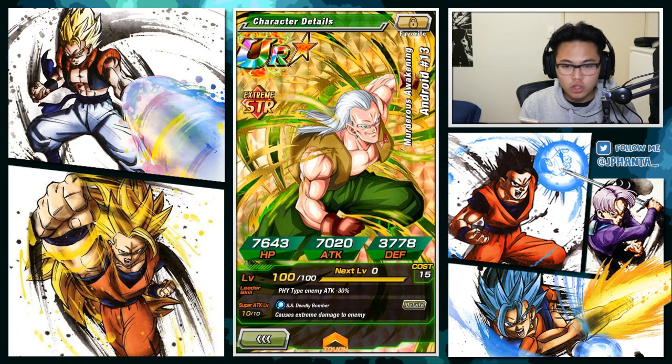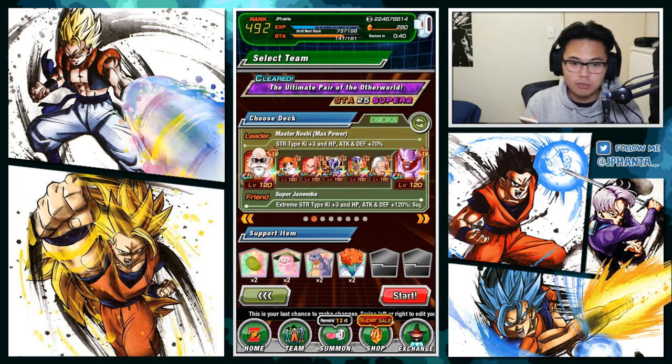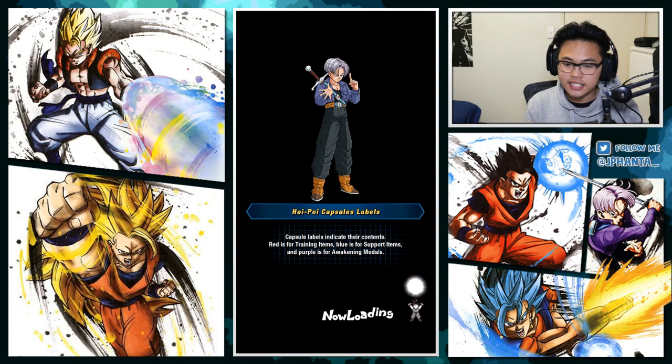And then we have Android 13 for the damage reduction of 30% when key is 8 or more. So a lot of damage reducing units, but that's just because I'm trying to do this no-item run. Of course, if you don't want to run extreme STR, normal STR does just fine — I did that in my previous run. As you can see, I've already cleared it, but I want to see what Janemba can do. Items I'll be using: Sensor Bean, Ghost Asher, Icarus, and Princess Snake. Nothing out of the ordinary. Let's get started because everybody wants to see this run.